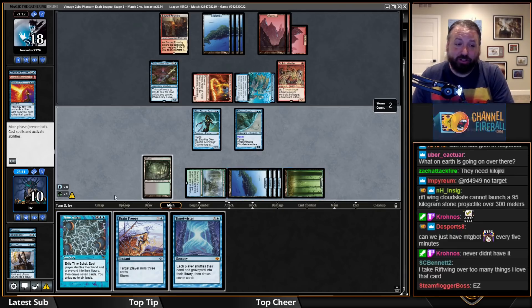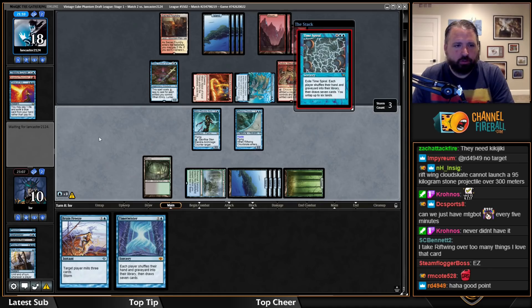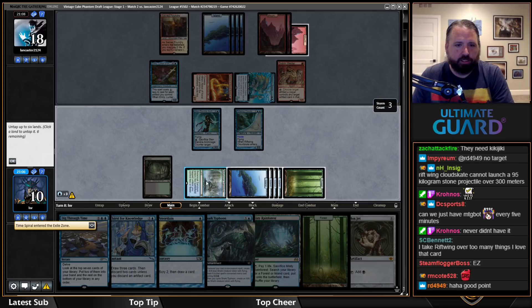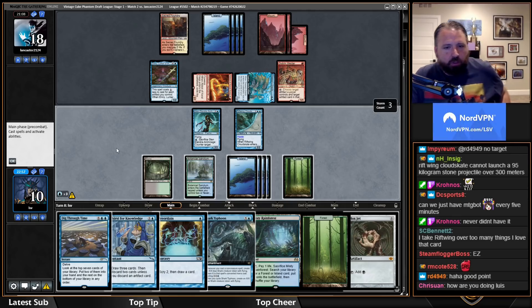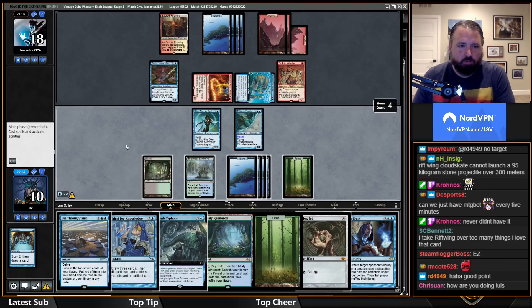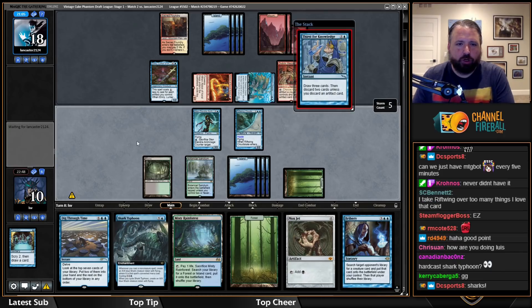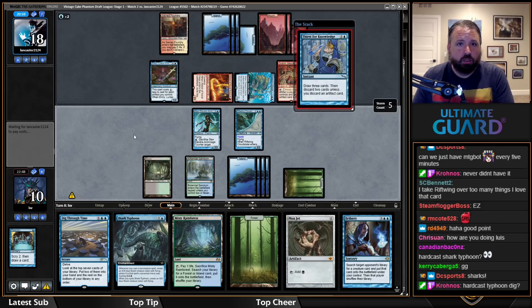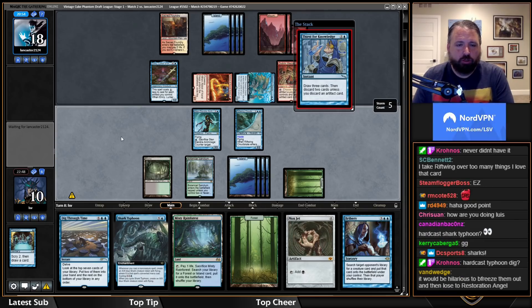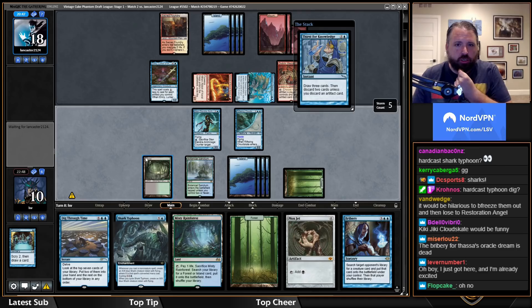Going for High Tide. I can get close to Brain Freezing them — they're going to have a lot of lands in play and a bunch of counterspells. Having Glenn here is pretty critical. Starting with Preordain — I think I'm doing great. Drawing Bribery. Going Thirst for Knowledge — I'm almost certainly going to discard two cards here. I hope they don't have Brain Freeze.